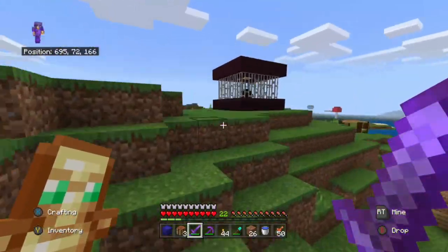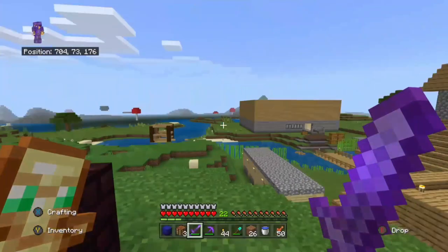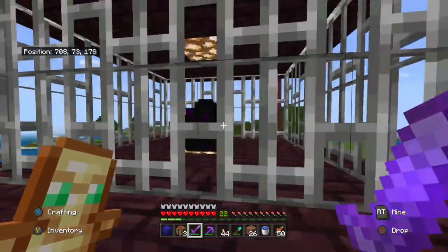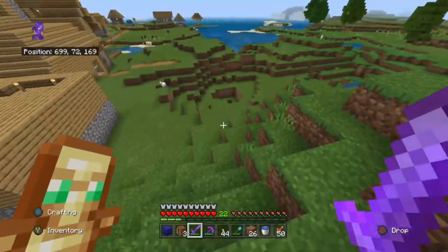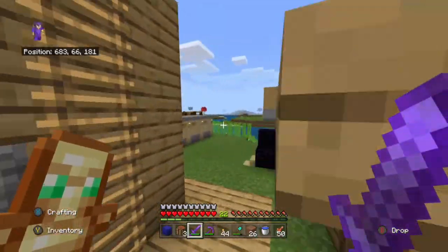Now let's go to the nether portal - well, this is the dragon egg. Of course we went to the end and defeated the ender dragon, and this is the dragon egg. Very cool.